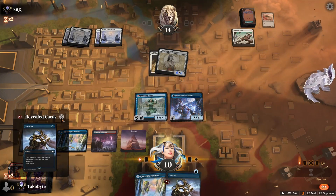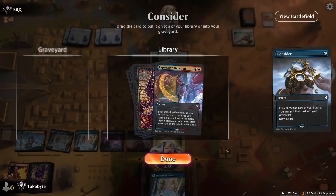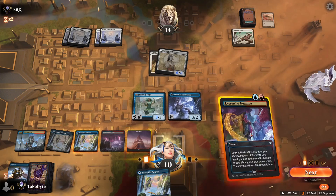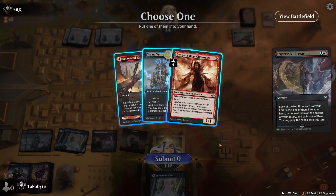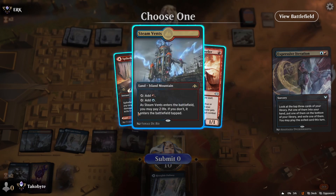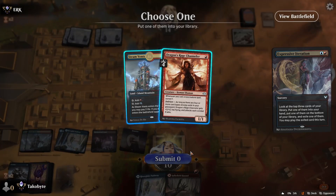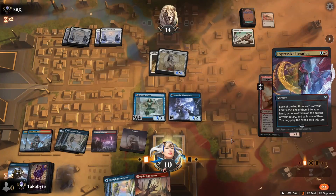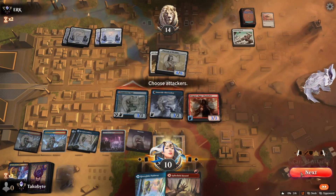Opponent is top-decking very well. Oh my god, that's actually insane. This to my hand, this to the graveyard — library — and then I'll have this as a blocker. We might be able to win next turn.